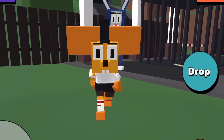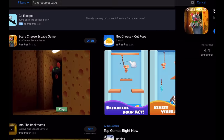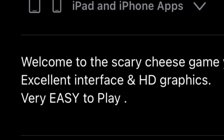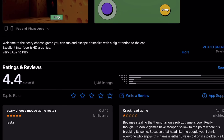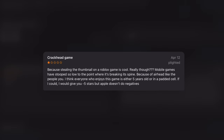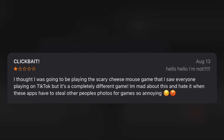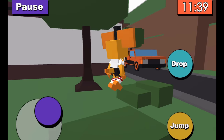Instead, it's this Tom and Jerry-esque game where you're a mouse and you have to run away from a spooky cat. In the description, the game states: 'Welcome to Scary Cheese Game, where you can run and escape obstacles with a big attention to the cat. Excellent interface and HD graphics. Very easy to play.' And somehow, all the reviews of the game made it round to a 4.4. But unsurprisingly, the reviews are pretty upset, saying things like 'Crackhead Game,' 'Clickbait,' and this one review saying 'Scary Cheese Mouse Game Rests Are?' Rests Are? What? And that's it.